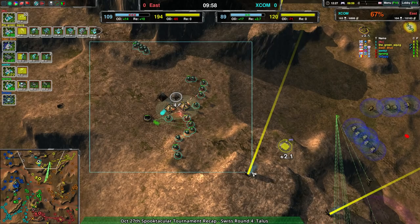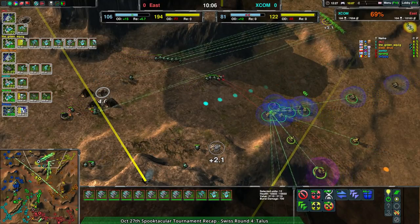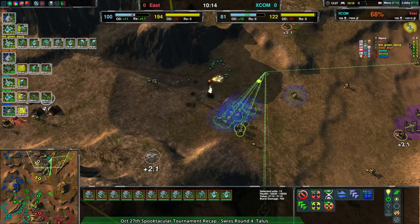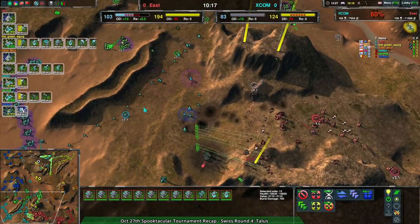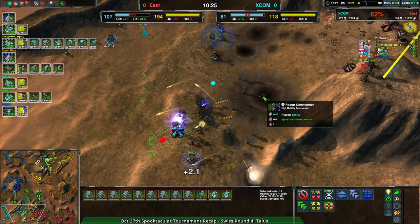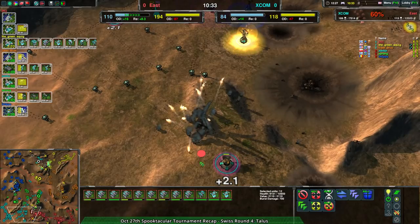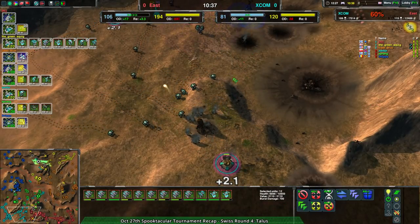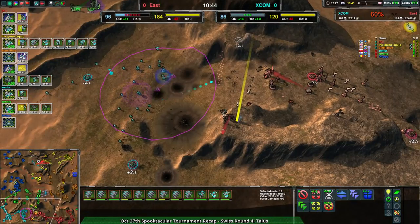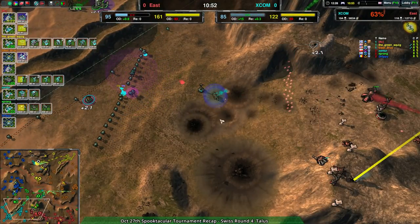Zenfur launches a really nice bandit assault on the north side of the map with nothing really stopping them. Enforcers, thugs, and outlaws will eventually eliminate the bandits, but not before everything Green Squig built — especially the plus 4.6 metal extractor — is completely wiped out. Oh, that was a Black Dawn that fired, not a stinger death explosion — good catch. Commander down too. Zenfur loses their commander while gaining the north side, as FFC completely wipes out the south. FFC still in a very strong position with about 26 fleas ready to waltz right in.